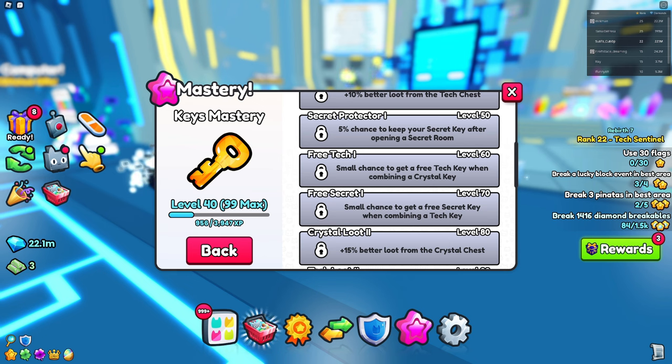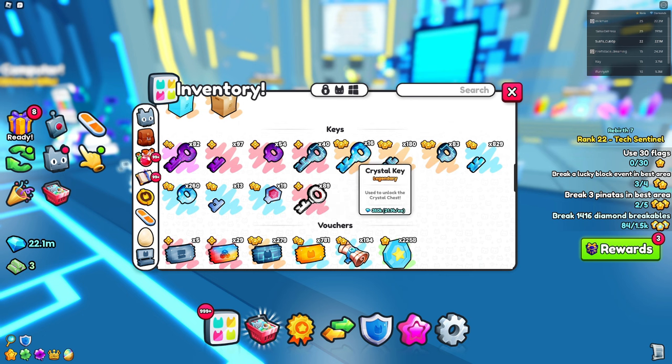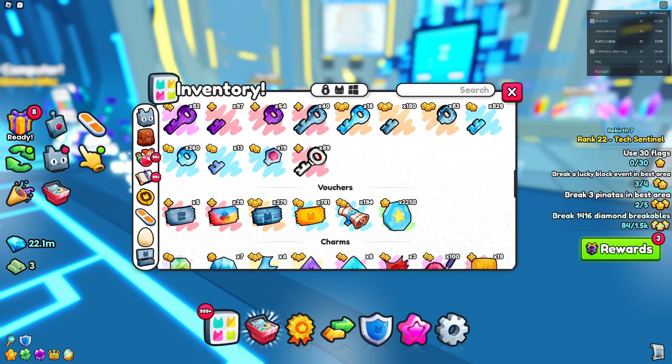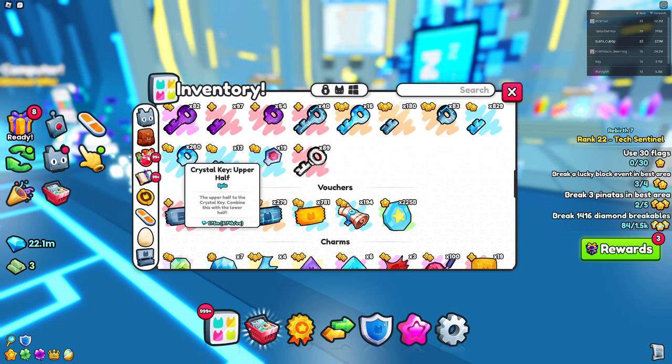I'm not there just yet, but if I go into my inventory and into items, I have 40 tech keys right here and 16 crystal keys. You pretty much need both halves of the crystal keys — this one is 700 each and this one is going to be around 7k. A lot of people love to overprice the upper halves, but please try to find one no higher than around 10k.